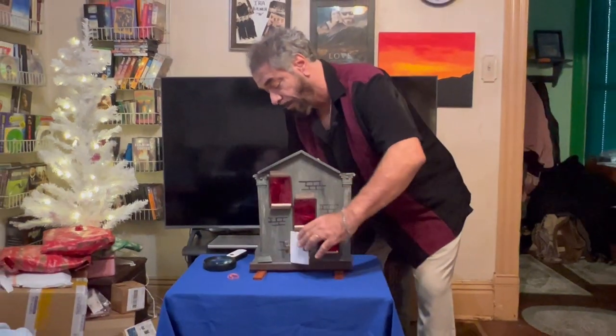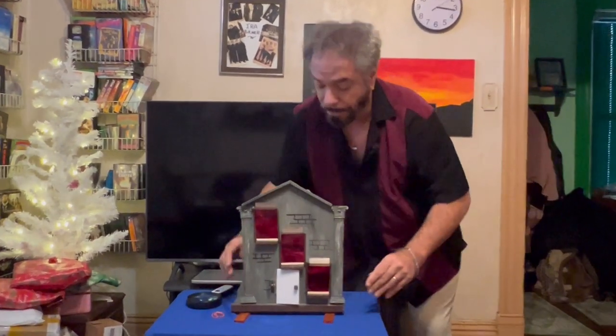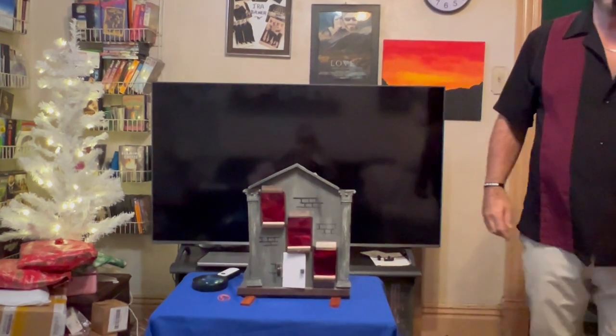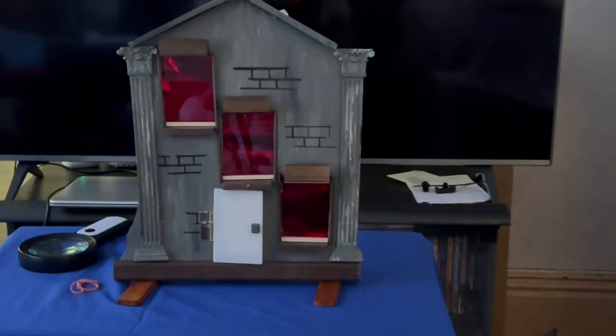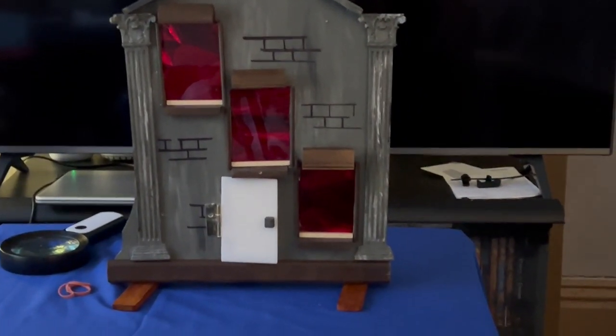Now let me show you — we have windows here, and you can see inside the door, it's completely empty. Let me put this up a little further so you can see it. We'll put it right here. Watch — you will see the murderer sneak down through the windows until he murderously finds the selected playing card in a unique way. Let's turn these lights out and see what happens. Watch the window.